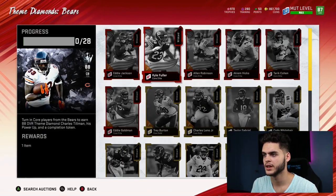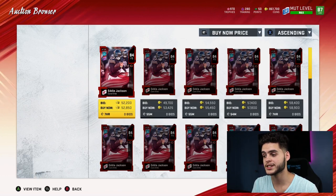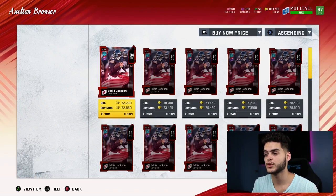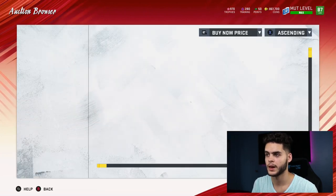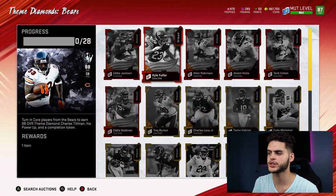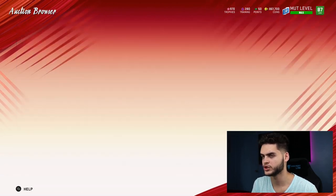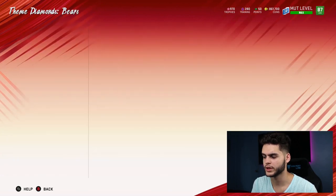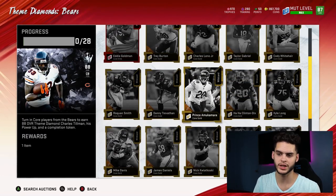Let's go to the Bears set. Eddie Jackson is going for 52k — I thought he was 25-30k before. Kyle Fuller at 83 overall is going for 26k, which isn't bad. Some elites won't change too much because there's already a lot on the block. Trey Burton goes for about 3k. Even if a card only goes up a thousand coins, if you have 10 of them that's an extra 10,000 coins — especially for no money spent.